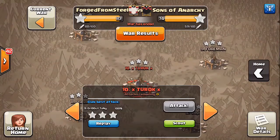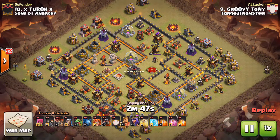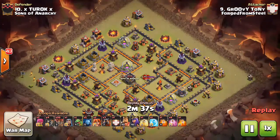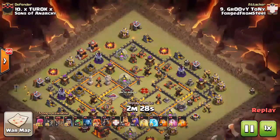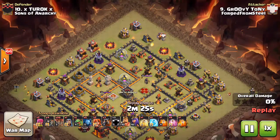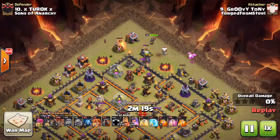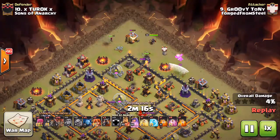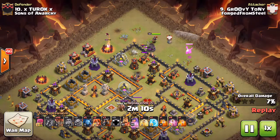Next up we have Groovy Tony going in — the most humble person I've ever met. This guy will three-star and won't even tell anybody; he'll just triple a 10v10 and move on with his day. He's been favoring the CB lalo lately and I really like it. He's going in with a cold-blooded entry using a maxed golem in the clan castle. He drops down his golem with a baby drag and a wizard on each flank, helping funnel the heroes in.